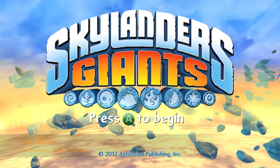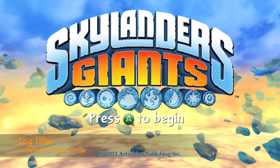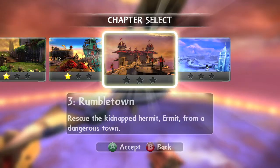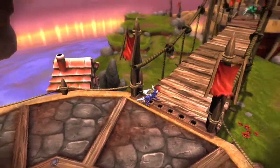Hey everybody, it's John here from VidGamiac.com. Here we are today back in Skylanders Giants grabbing the Log Lifter achievement. This is done in Chapter 3, Rumble Town, and you are going to need a giant figure for this, as with the previous two achievements.